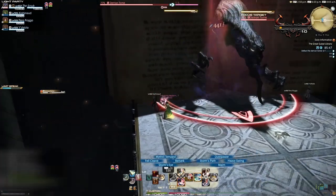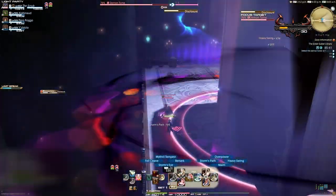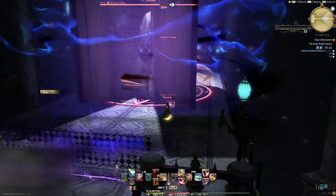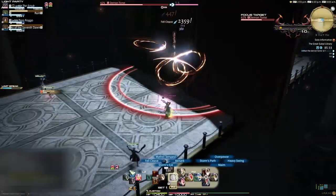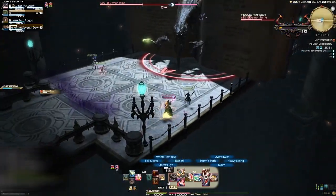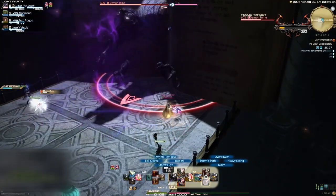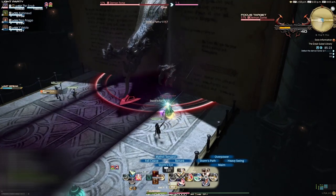The book will cast Repel, which will knock everyone back to the far wall. It will then start casting Disclosure and close itself. You must get behind the book. If you don't get behind the book in time, it will open up and perform a large straight line AOE and instantly kill you. And yes, this goes through tank invulnerability. The book will then spin around and knock everyone back who is in melee range, allowing you to attack the book again. If you get resurrected and are somehow still on the wrong side of the book, it will instantly delete you with a 30,000 damage auto attack. Don't ask me how I know this.